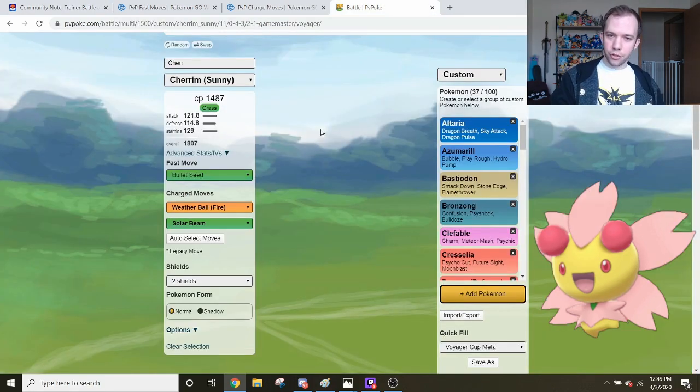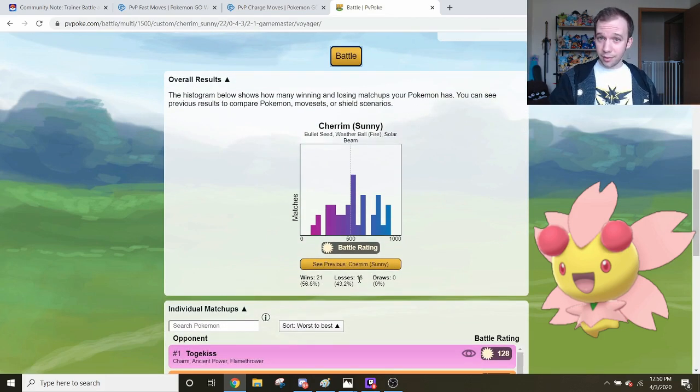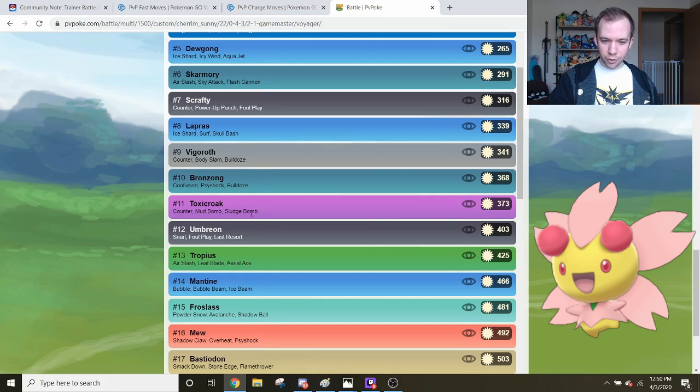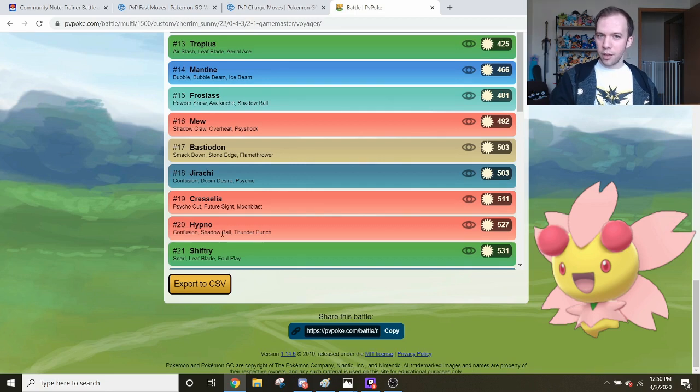Here I have a Mass Simulation from PvPoke using the Voyager Cup custom feature. The Voyager Cup is basically the Open Great League with a little extra spice. In the two-shield situation, Cherrim has 21 wins and 16 losses using default rank-500 IVs. Some matchups are close — Bronzong and Toxicroak are 2 to 3 HP away from landing the winning Fire Weather Ball. With a higher-rank Cherrim, specifically one with higher HP, you should be winning those matchups. On the flip side, high-rank Bastiodon or Hypno could beat you — especially Bastiodon, since most people have high-rank ones. But Hypno is close, so watch out.